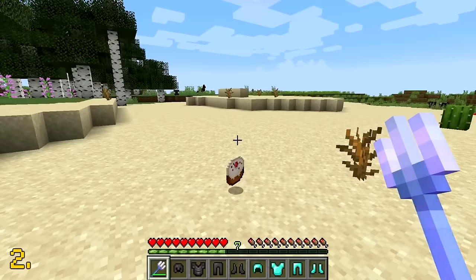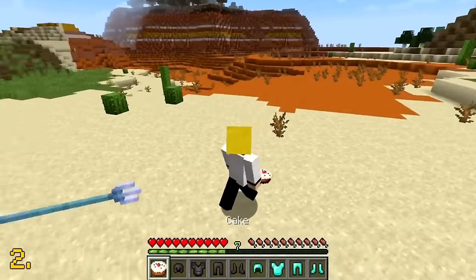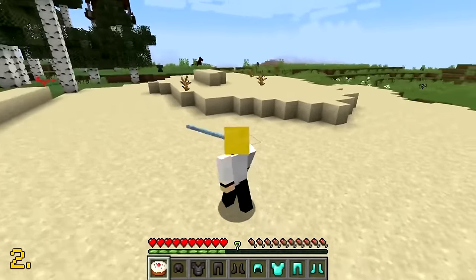If you throw a trident with the loyalty enchantment while having a full inventory, then the trident will just follow the player around.